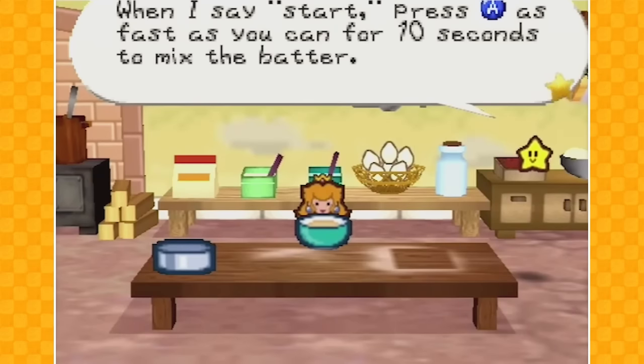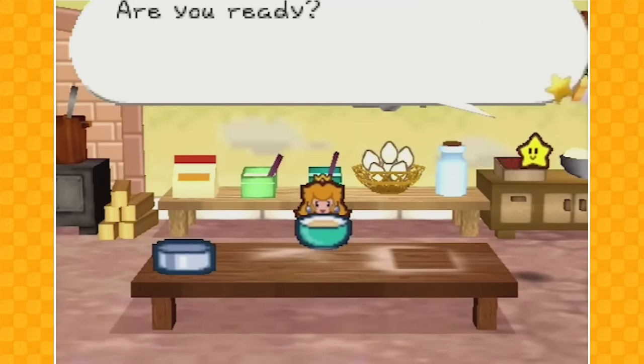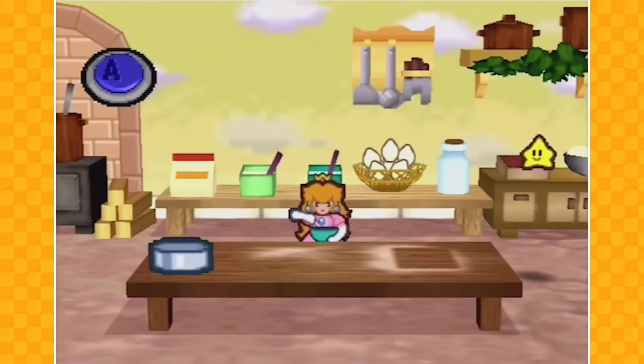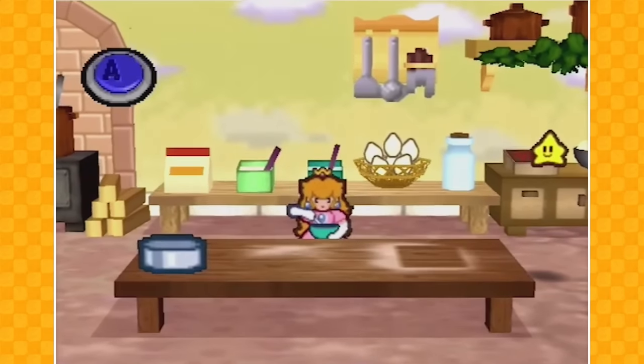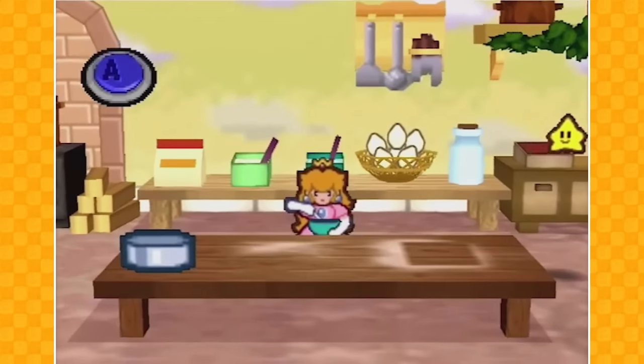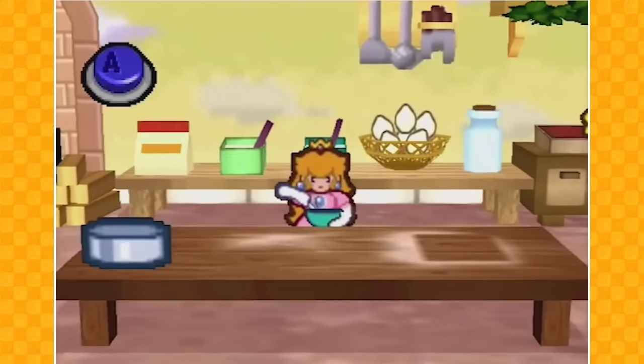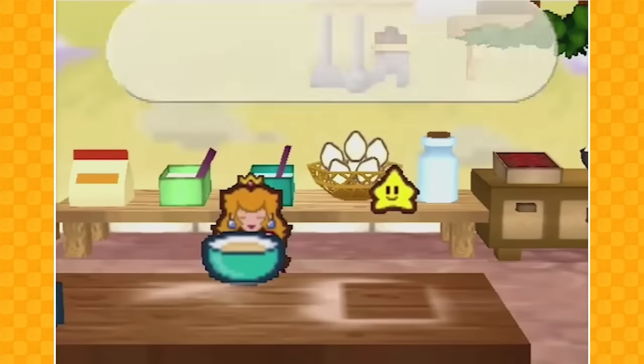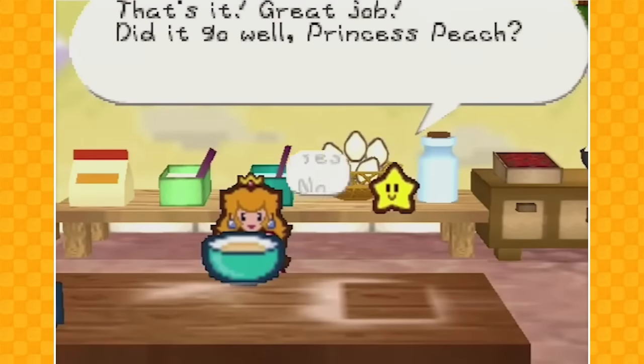When I say start, press A as fast as you can for 10 seconds to mix the batter! Are you ready? Start! We're mixing the bowl, and I quit getting his food! Mixing the bowl — you can't stop me! Mixing the bowl is fun! We did it! That's it! Great job! Did it go well, Princess Peach? Yeah, for sure, bro! Have a fantastic day!